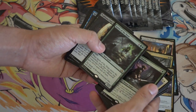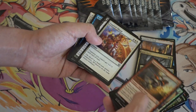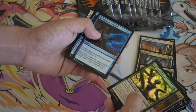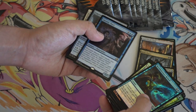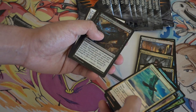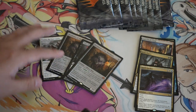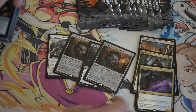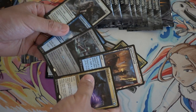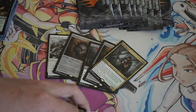It is a lot more fun to open. So here's one foil rare, then commons, uncommons, uncommons, uncommon, common, common, two, uncommon, uncommons, uncommon, common — and then four mythics, five mythics, and four foil rares. So yeah, it is a lot better.